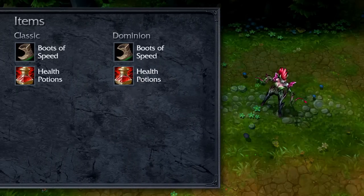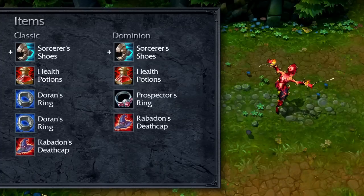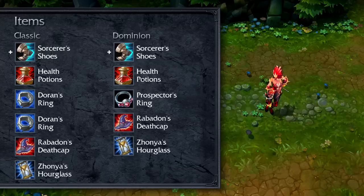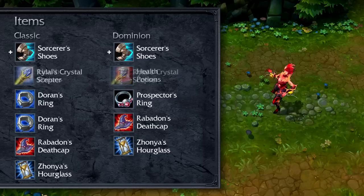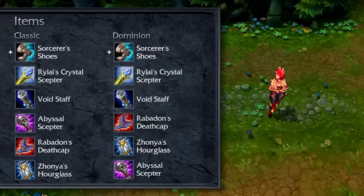As an example build, open with Boots of Speed, Health Potions, and a few Doran's Rings or Prospector's Ring. Upgrade to Sorcerer's Shoes and add Rabadon's Deathcap for additional damage. Zhonya's Hourglass is exceptionally good on Zyra because her plants can continue attacking while she's in stasis. Finally, consider Rylai's Crystal Scepter, Void Staff, and Abyssal Scepter as other great items on Zyra.